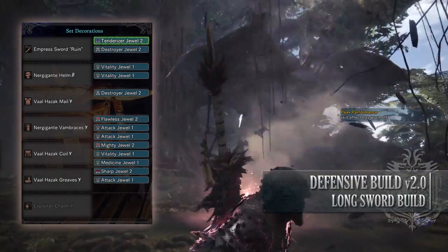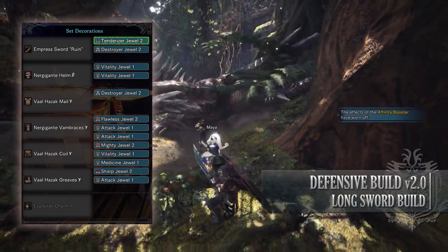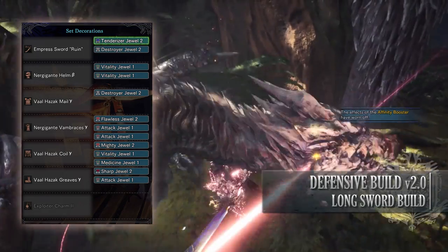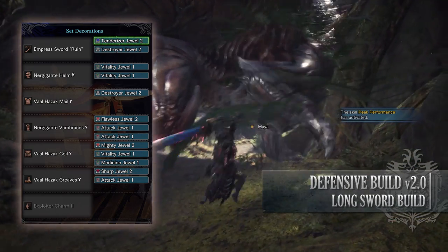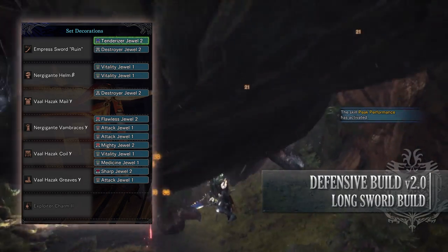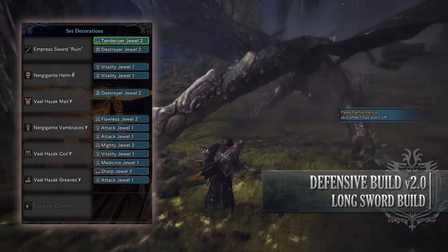As for your jewels I've gone for a mix of health focused jewels and DPS jewels. I've added Attack Jewels to get our Attack Boost to level 4, Vitality Jewels to boost our Health Boost to level 3, a Medicine Jewel to add some Recovery Up — I would have liked to add more but we've run out of room — a Maximum Might Jewel, a Sharp Jewel to provide us with the Protective Polish skill, a Tenderizer Jewel to max out Weakness Exploit, and two Destroyer Jewels to max out the Part Breaker skill.